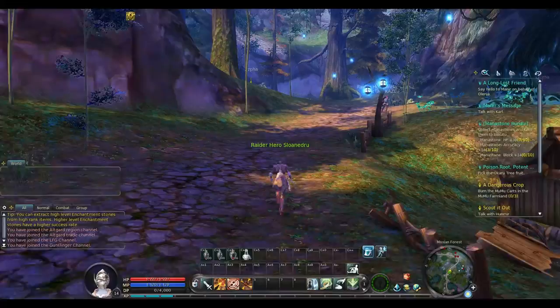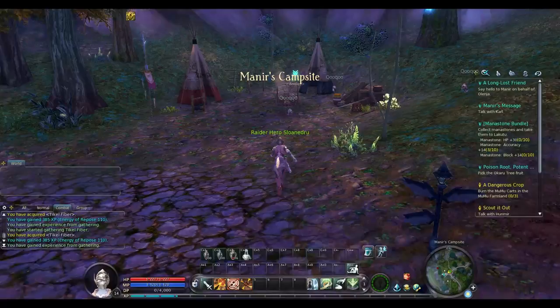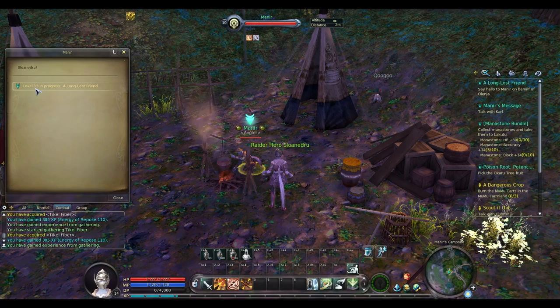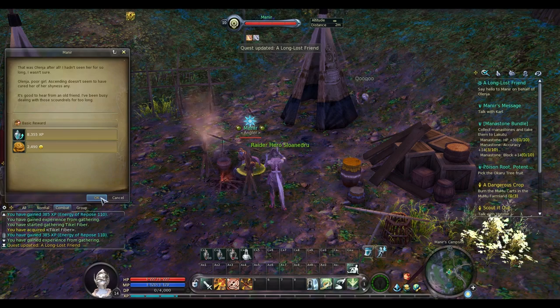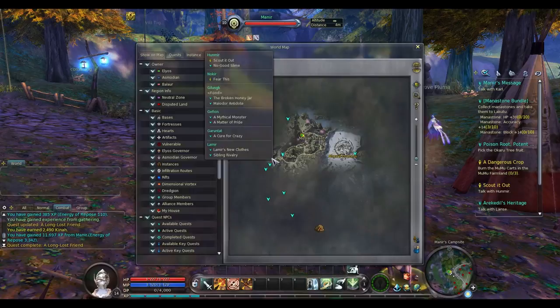We're just going through and doing some more of the Mossland Forest quests. We're actually going to be moving on towards — I forget the name of the town — but there's a little town we're moving on towards quite quickly. First we have to go back and talk to Munir again.